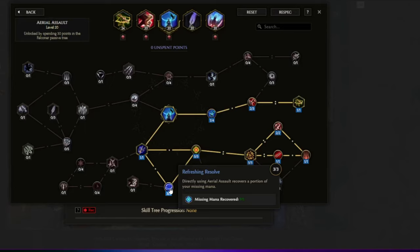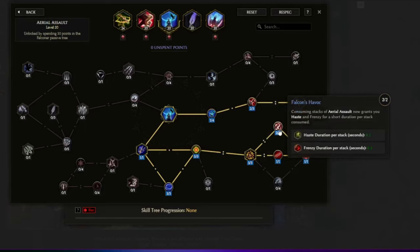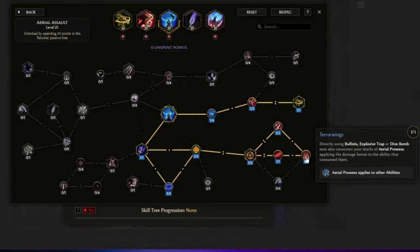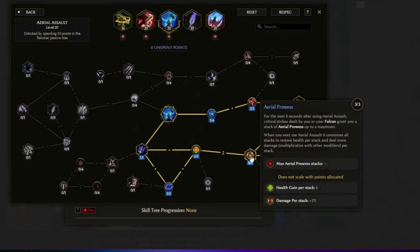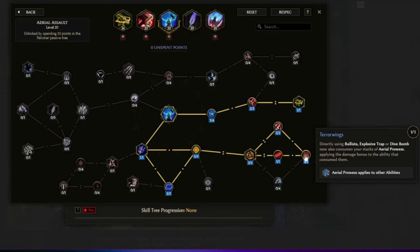Aerial Proneness: for the next 8 seconds after using Aerial Assault, critical strikes dealt by you or your falcon grant a stack of Aerial Power, and these stacks provide extra damage, haste, and frenzy — with a chance to gain stacks even on non-crits. Terror Wing then makes using ballista, explosive trap, or Dive Bomb consume your stacks of Aerial Power, applying the damage bonuses to the ability that consumes them. When the ballista consumes stacks it gains the more damage bonus and frenzy, which is really nice for attack speed. Do keep in mind that Dive Bomb will also consume these stacks, so using ballista before Dive Bomb is crucial.